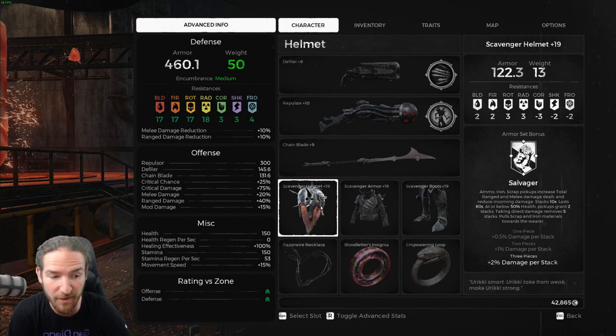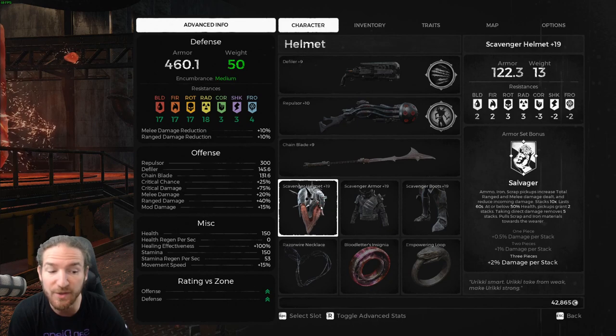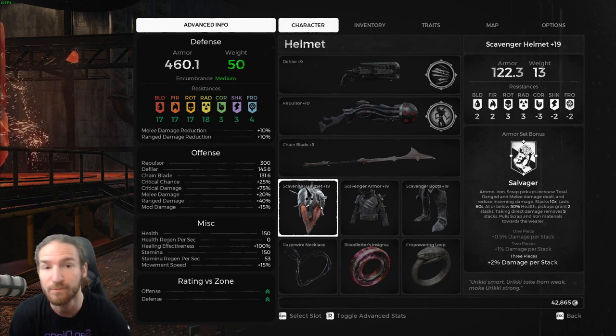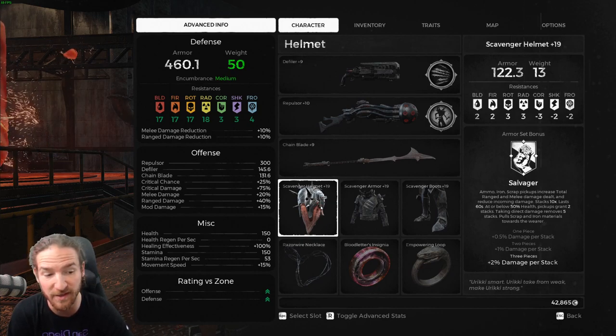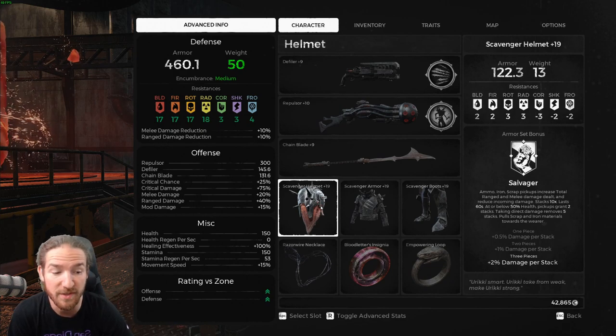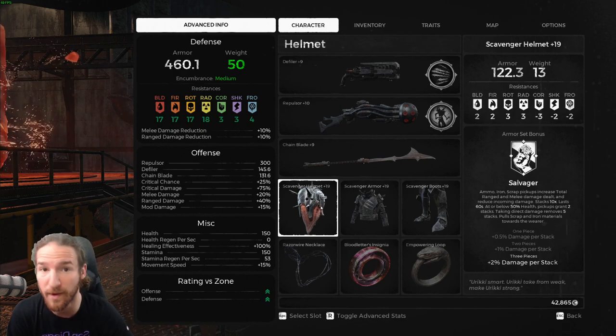At or below 50% health, pickups grant 2 stacks. Taking direct damage removes 5 stacks. So you can get your 10, but then you can be at 5, then you can be at 0 if you get hit twice. And it pulls scrap and iron materials towards the wearer.